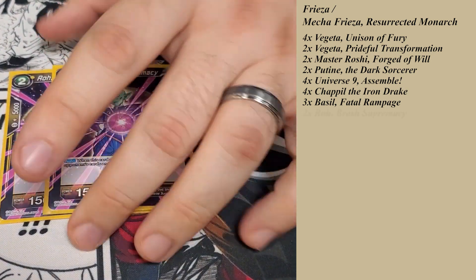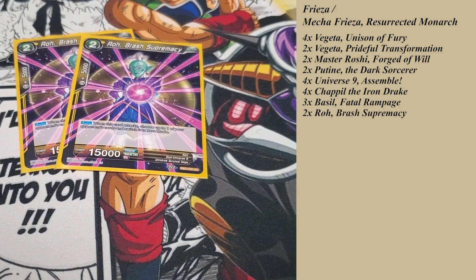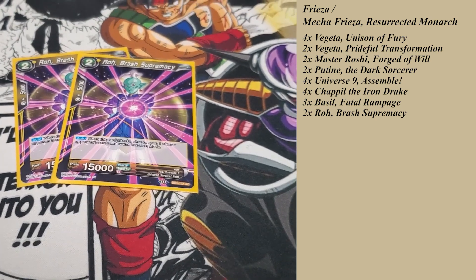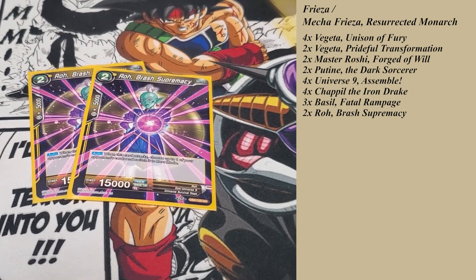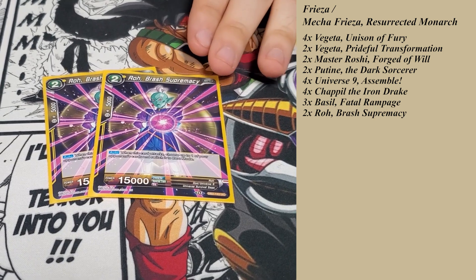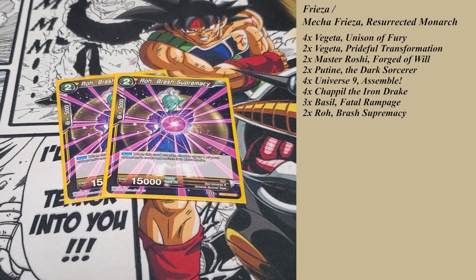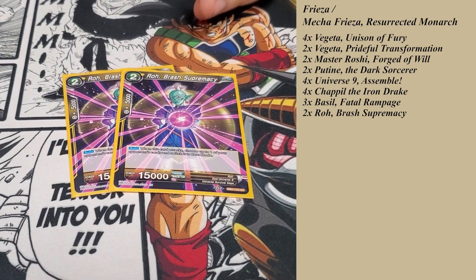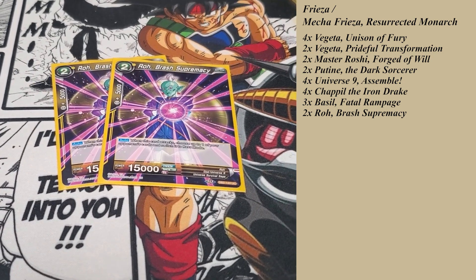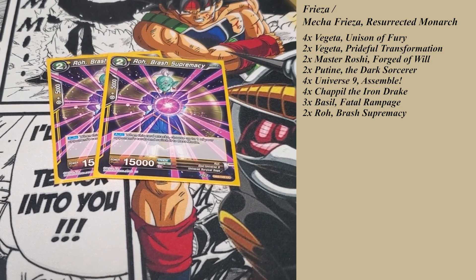The last U9 card we play is Rho Brass Supremacy. This one's kind of a tech choice — just depends on how your opponent's playing. If you're playing a really slow matchup or if they're not tapping themselves, this card will help you get there to tap them out to play other stuff. Whenever it attacks, you choose one of your opponent's cards and switch it to rest mode. It could be their leader, their unison, or mostly you want to go for their energy. But if they have blockers on board, you can swing this and tap one of their extra blockers down — it just catches everything. A really good, sneaky tech choice.